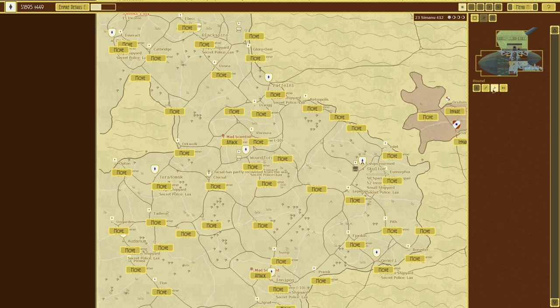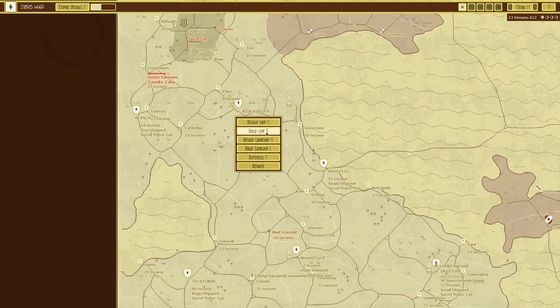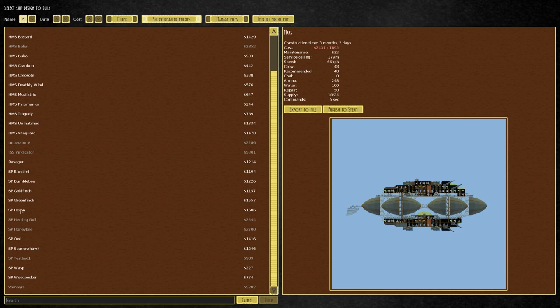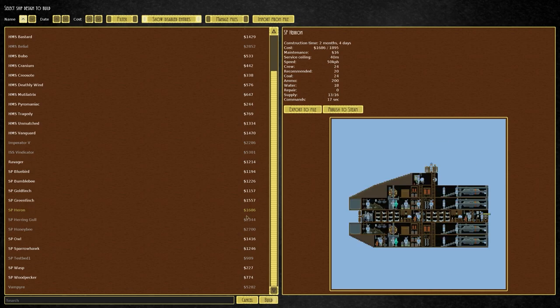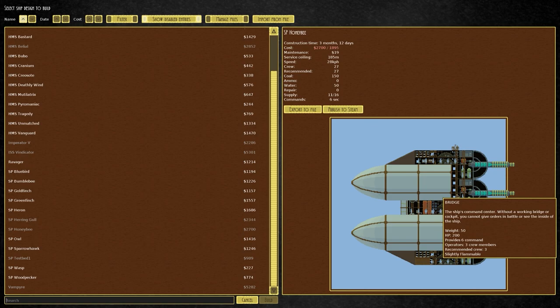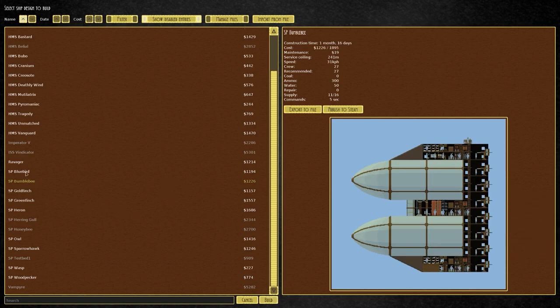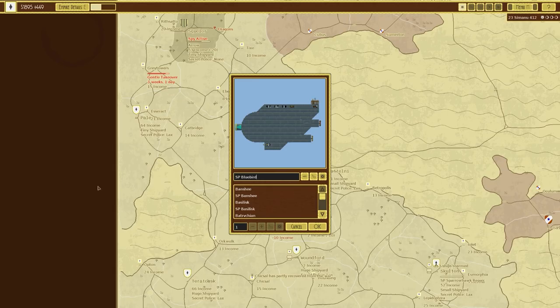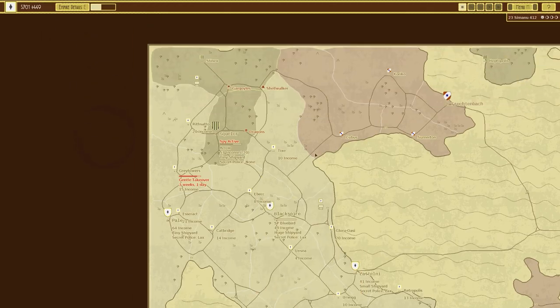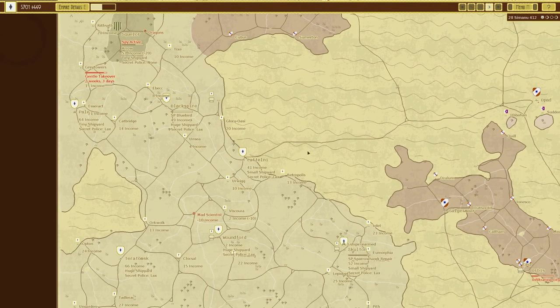We'll keep hold of that for now - why not. We need a huge shipyard at Black Spire. Going to build ships - we've got the heron there for torpedoes, aerial torpedoes which we haven't messed around with. I very much wanted the honeybees at 2700, but we can build a bluebird for 1100. Let's go build one of those - it's an amazing vessel, especially when stacked up with three or four of them, which is what I'm hoping to do.